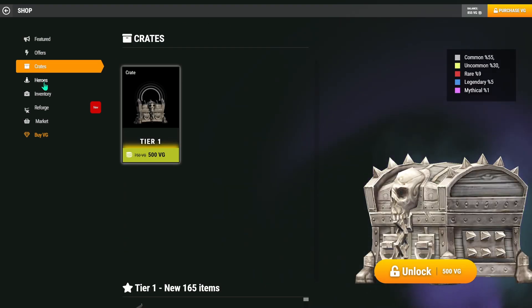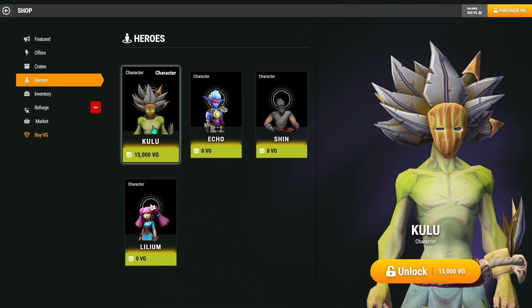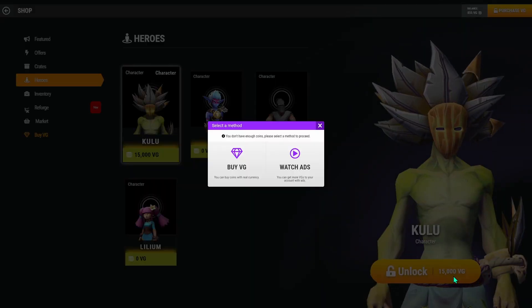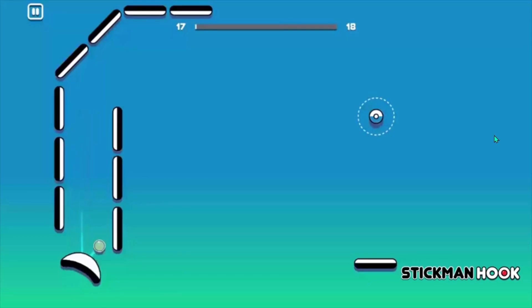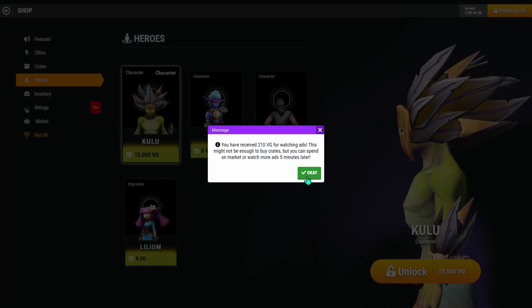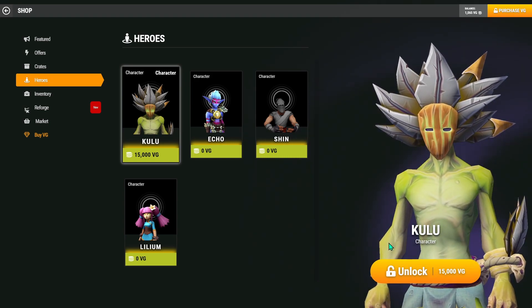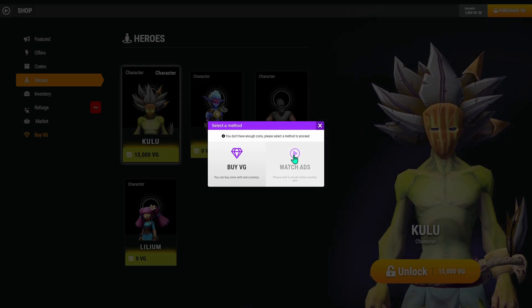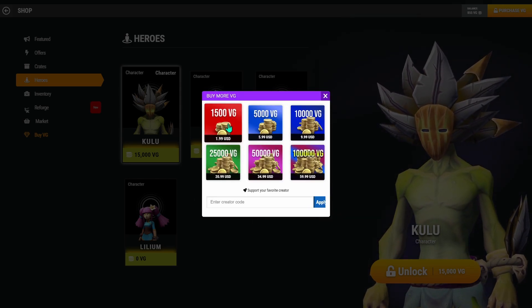You can get credit for unlocking characters and cosmetics from watching ads. You can get around 200 VG points from watching a 30-second ad, but you have to wait 5 minutes to watch another ad. Or you can buy VG credits using normal payment methods.